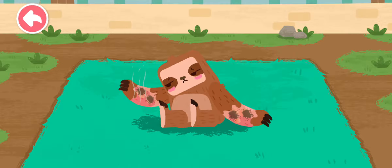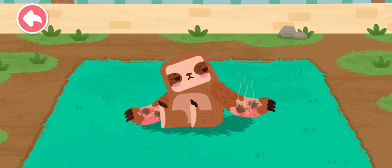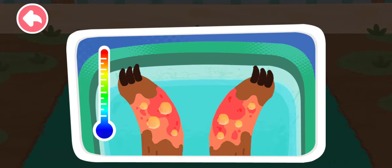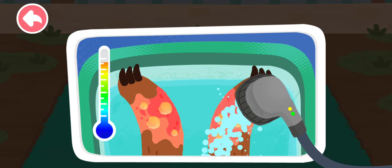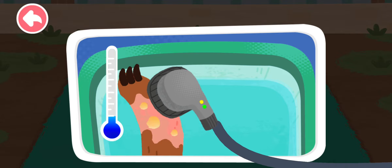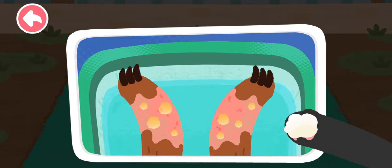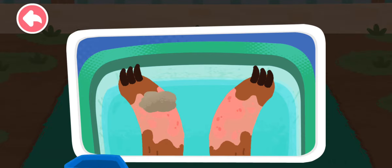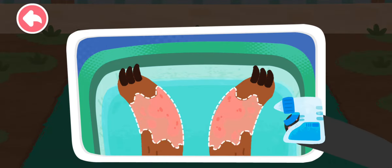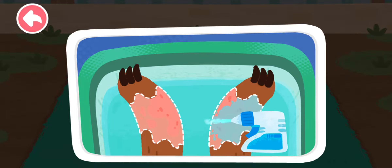The forest was on fire and the sloth got burned. First, rinse with water to cool it. Wipe up the pus. Prepare potions — they can help wounds heal better.